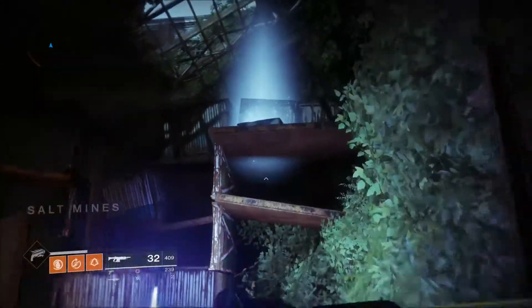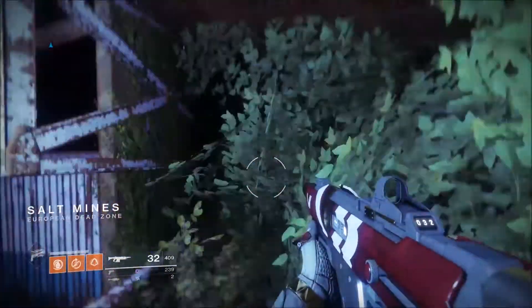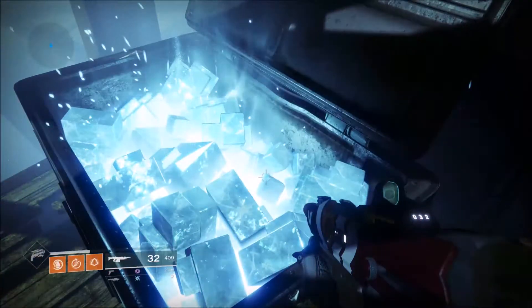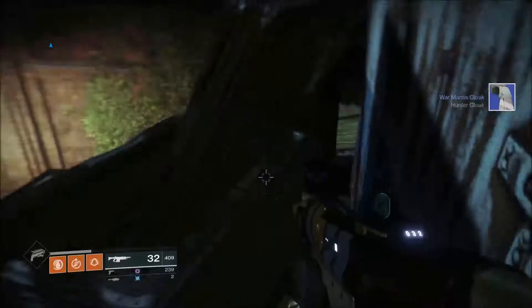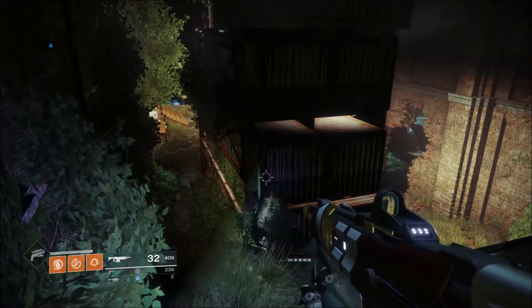As you come through this doorway you'll see it up there at the very top. Jump up there — it helps when you have the right jump on — and grab the chest. We got nothing but a cloak from it. What the hell is that all about? See you for chest number two.